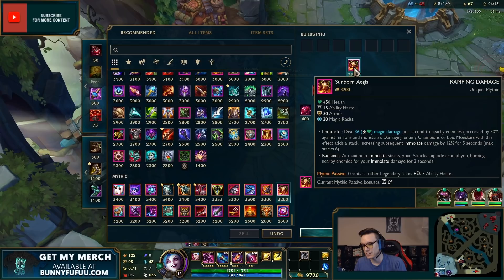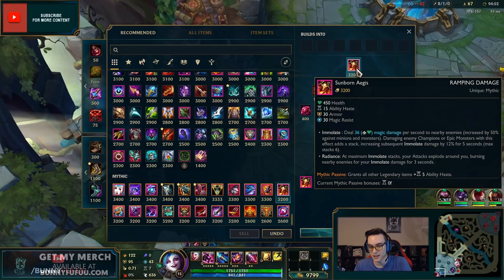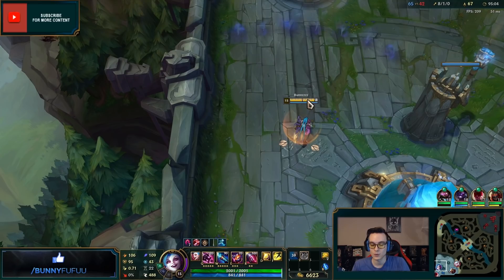Sunfire Cape — now called Sunborn Aegis — is a stacking tank item. Each second you're on top of an enemy it gets 12 stronger, stacking up to six times. At maximum stacks your attacks actually explode around you burning nearby enemies. Plan on fighting a tank for a while? Don't stand on top of them too long — you will die.